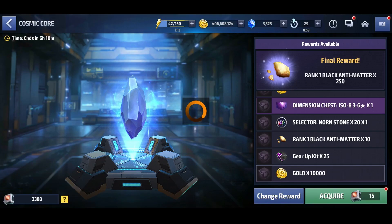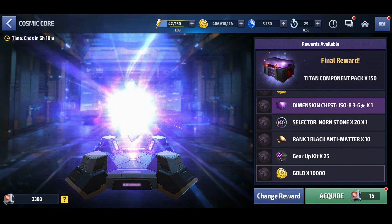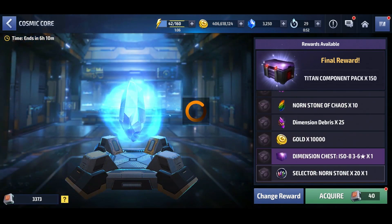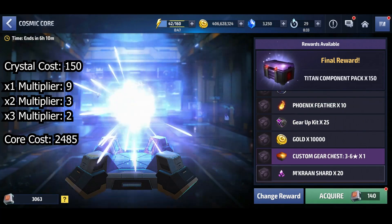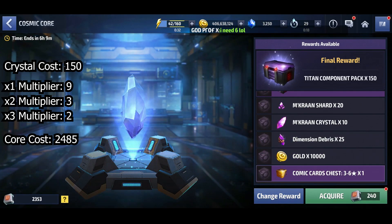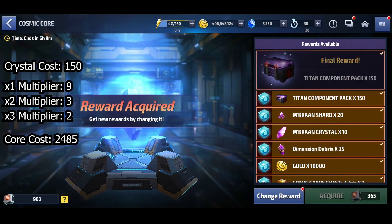After two more rolls I got my final reward, which was the titan component packs, and luckily it started off with a three-times multiplier. Unfortunately the crystal cost was 150, and because of the distribution of multipliers the cosmic core cost came out at 2,485, which isn't great.